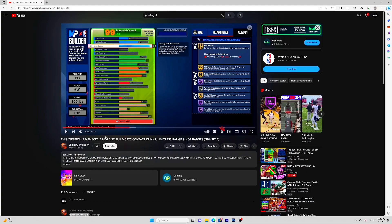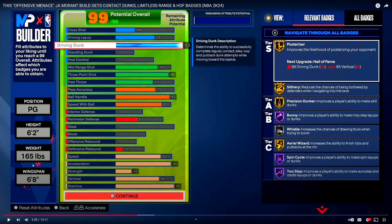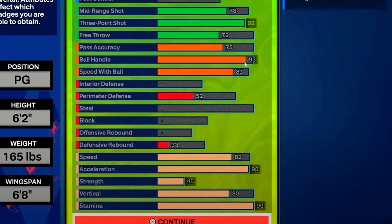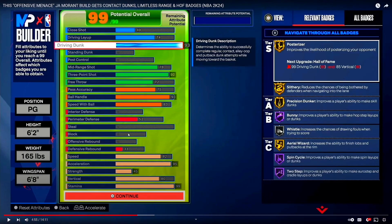For the third build, this is Grinding's — shout out Grinding, I hope you hit one million subs for 2K24. This is his guard build, his John Morant build. Point guard, 6'2 height, 165 pounds, 6'8 wingspan. 93 driving dunk, 92.3 three-pointer so you still get silver limitless range. 93 ball handle — you don't quite get the elite Steve Francis dribble moves at 95, but a 93 ball handle, there's no way you don't get good dribble animations. 93 speed with ball, 83. You still don't get no defense, but you can get to the rack more. The other two builds had like 70 driving layup and a 50 close shot, but with this build you can actually get to the rack.